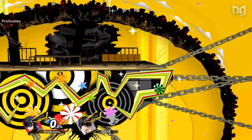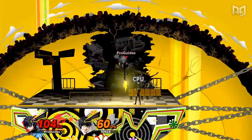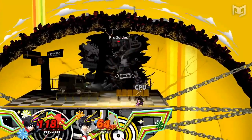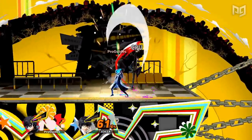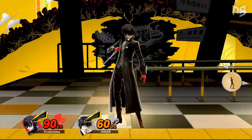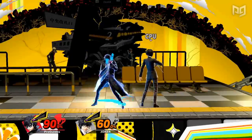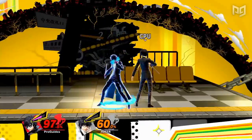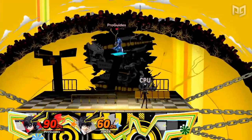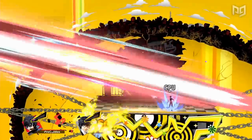Last but not least, Joker has some unique options in disadvantage. When landing, Joker can aim his guns downwards to ward off opponents below him. He can act almost immediately out of this, switching quickly to an aerial, double jump, or even Rebel's Guard. Rebel's Guard, Joker's down special, is a counter-style move that can be held for different lengths of time. Getting hit during Rebel's Guard fills your Rebellion gauge proportionally to the damage dealt by the countered attack. You'll need to release the Rebel's Guard input to activate the counter hitbox after being hit. This move is risky to land with, as it can be easily grabbed and gathers additional end lag the longer you hold it.